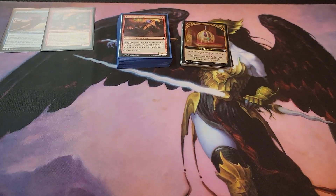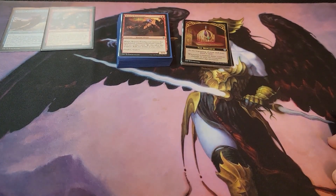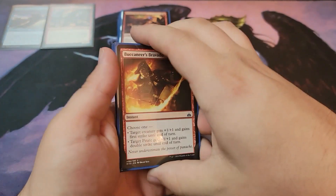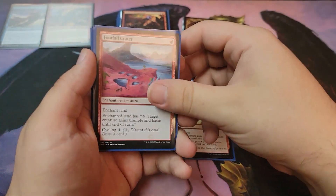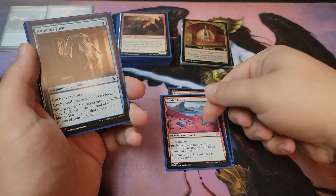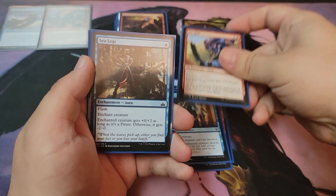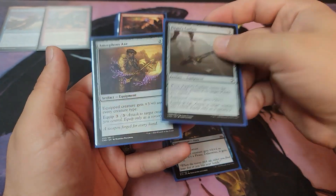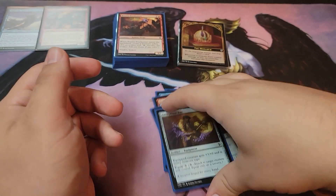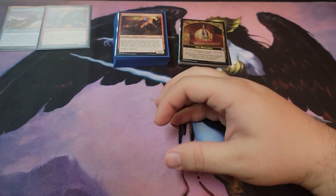There are a lot of cool little combos. There are a few pump spells — plussing on pirates, a chaining of land for haste, can't be blocked, more pirate stuff for defense, auto-attach to a pirate, and just some basic pumps.